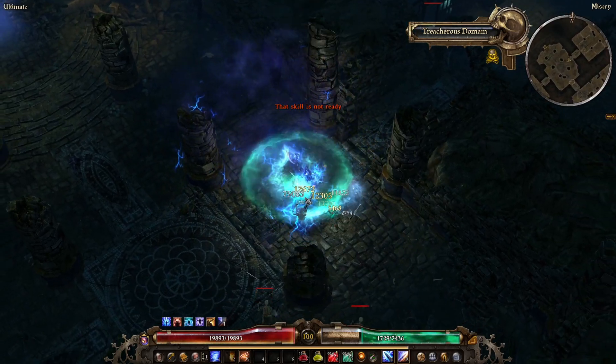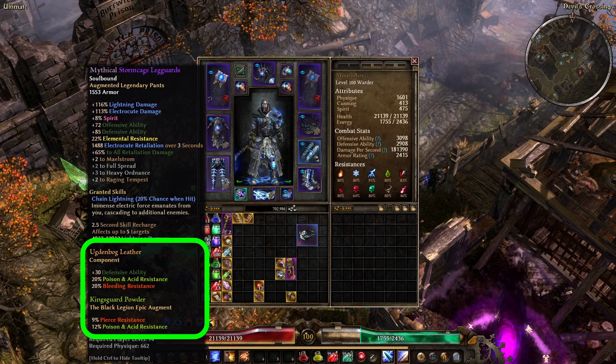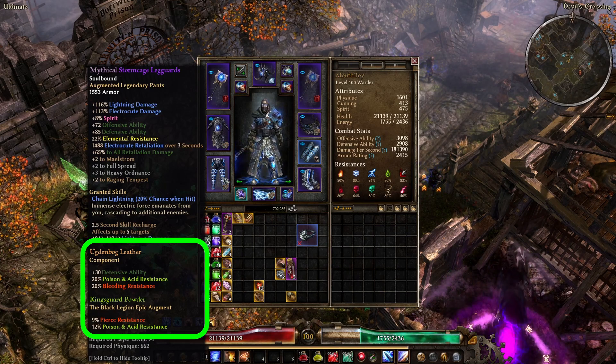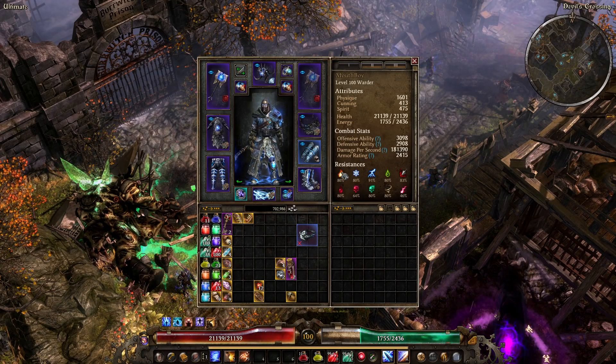If you find yourself low on resistance and you are not finding equipment to help, remember there are many components of varying levels that can help you plug all or some of those gaps. Also remember that you will find resistances in devotions too, so you may wish to detour away from damage for a time to work on these.